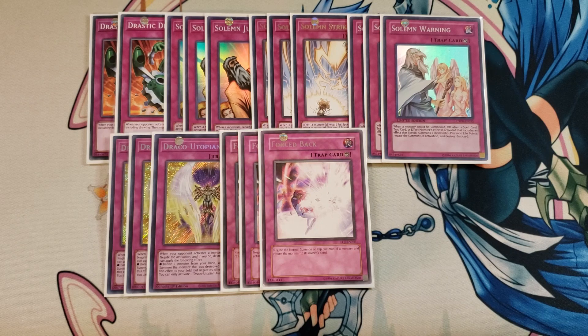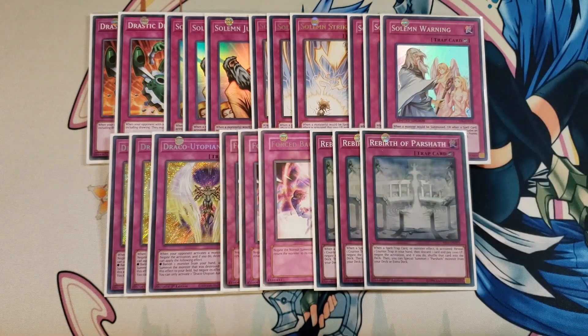I then play 3 copies of Rebirth of Parshath. When a spell, trap, or monster effect is activated, you reveal a counter trap in your hand, discard a card, pay 1,000 life points, and negate the activation, shuffling that card into the deck. Then you can special summon a Parshath monster from your deck or extra deck. With cards like Guardian Ariadne, you won't have to pay any of the cost. Negate a card effect, shuffle it into the deck, and summon a Parshath monster — a crazy powerful effect.